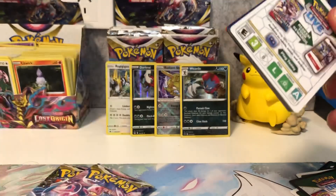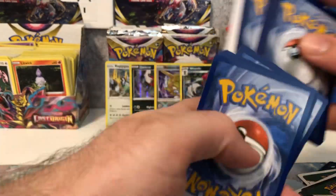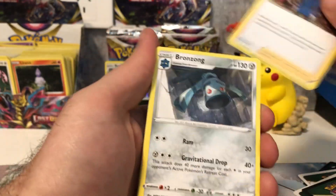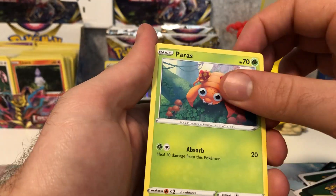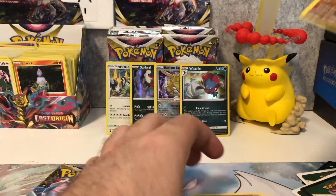The first one here is a white code card — we can still do our pack trick with this one. V-Star marker, Nuzleaf, Rilaboom, Bronzong, Inkay, Blipbug, Finneon, Spinarak, Paras. Relicanth reverse holo and a Comfey regular rare.